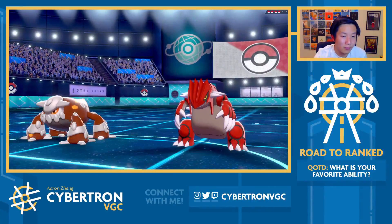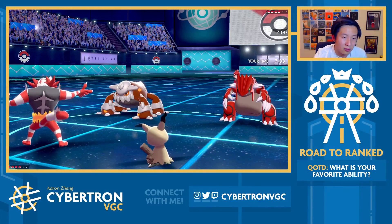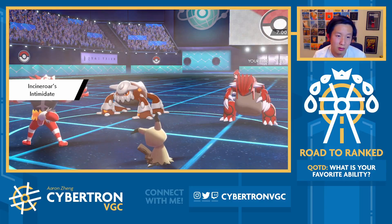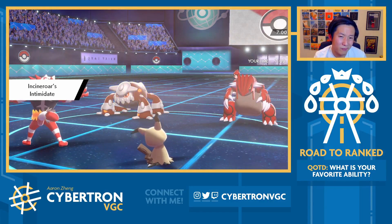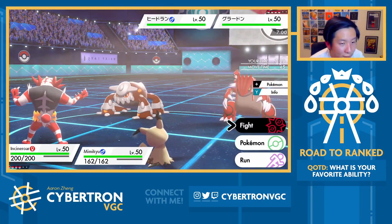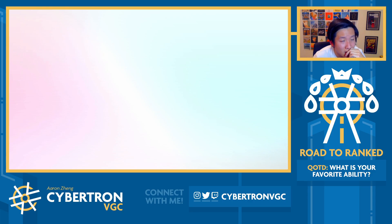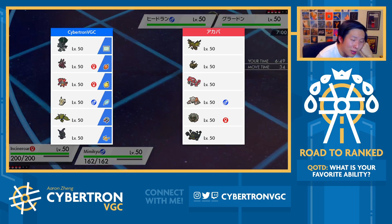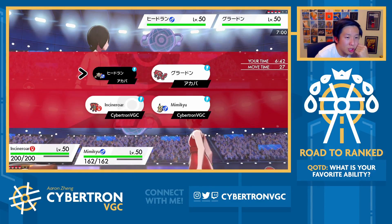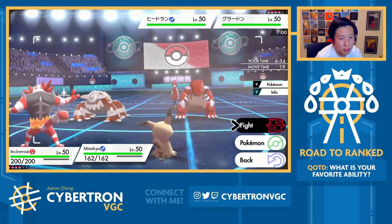Maybe Heatran and Groudon are the lead. I get an Intimidate off here, which is already decent. The only awkward thing is pivoting out with the Sun up — and their White Herb. I almost feel forced to Fake Out then Trick Room. They out-led me really hard here. How would I even beat this lead? Even if I went Incineroar, Mimikyu, Fini — which is probably my best bet — I can't change the weather. So the question is: does your Heatran one-shot Mimikyu? I don't think so. The plan I want to make is Parting Shot into Heatran and just Trick Room turn one.